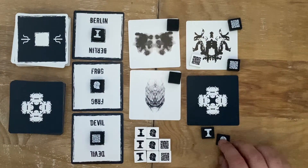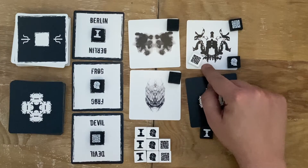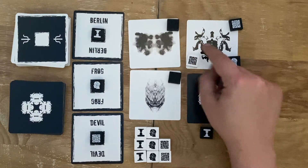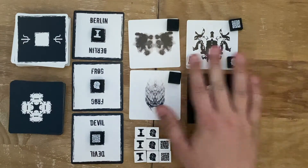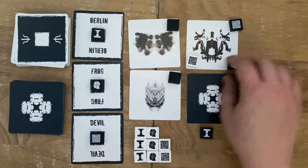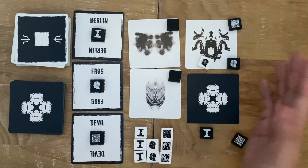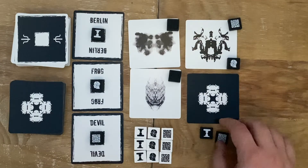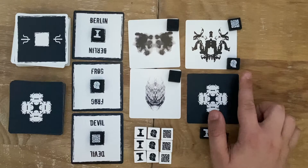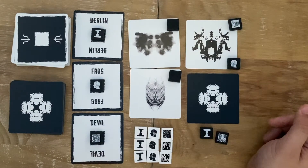However, if the test team were wrong and the control team were right, the control team will get the point and there's no second go. If both teams are wrong, then no one gets a point and you swap roles. If both teams are right, no one gets the card and you have the second turn as mentioned before.